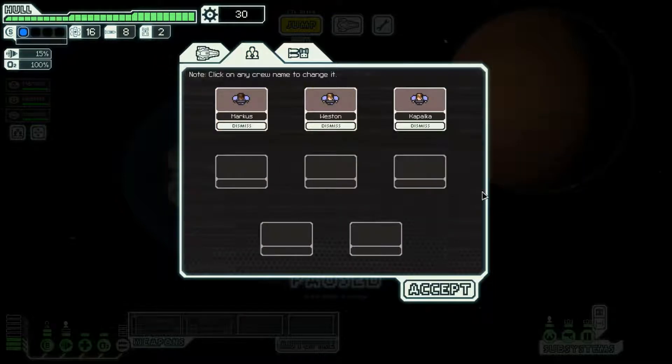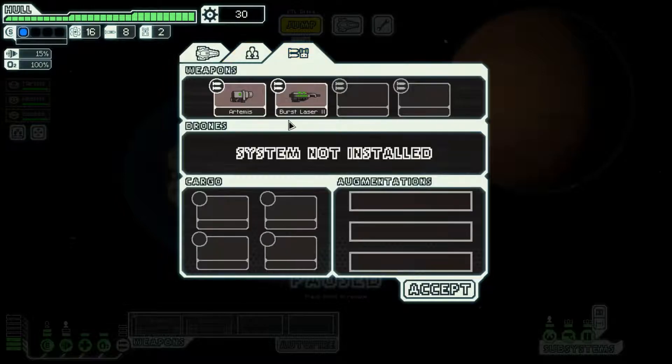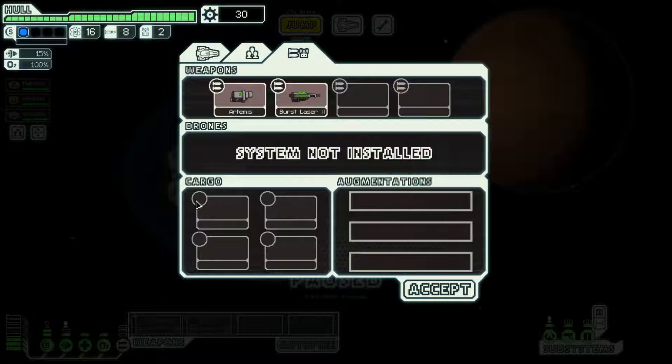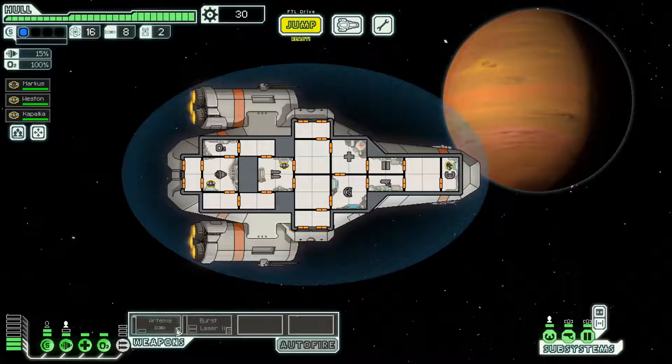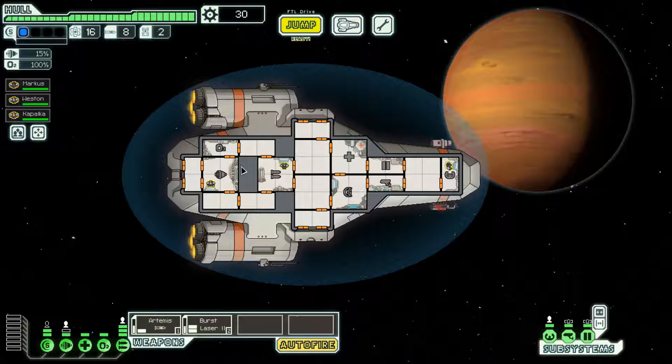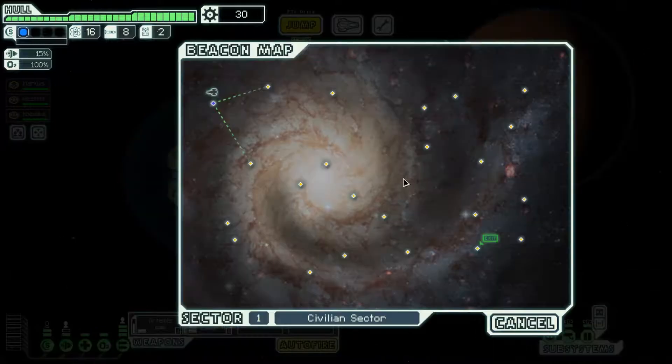It's your crew, which I think you can have more than this — I've only maxed out once, I think. And our weapons, drones, augmentations and cargo — a little bit about those later. Right now we'll turn auto-fire on and we've got our weapons powering up. This is our maximum energy usage we can have, and I think we'll go down here and explore.